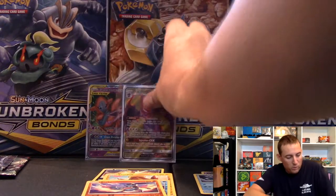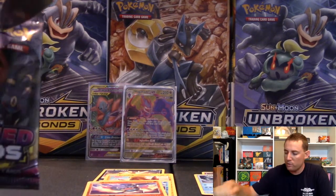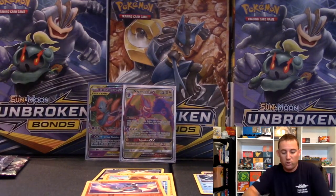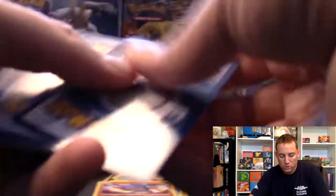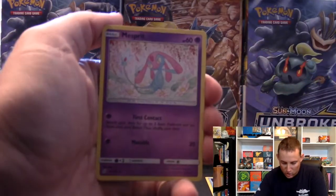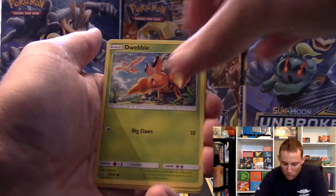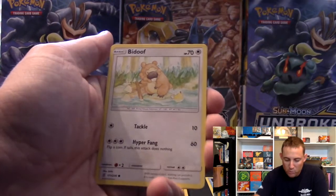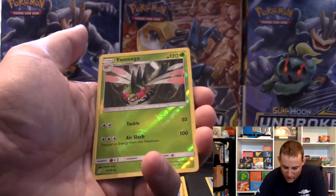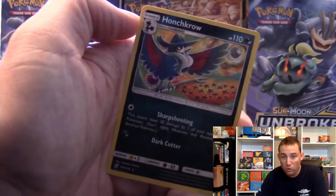Not too bad. We have opened five packs and these are just blister packs straight off the shelf at GameStop. I've got zero complaints. We've got an energy, a Bug Catcher, a Mesprit, Komala - Christy's going to like that one. We've got a Dwebble with Moltres in the background - the artwork on these is just awesome. Pikachu, Bidoof, Cosmog, Yanmega, and a Honchkrow. The artwork on that one is super cool.